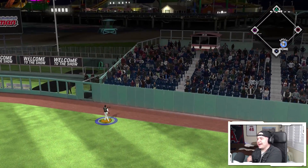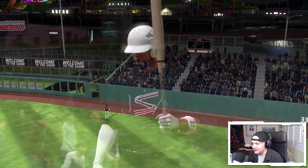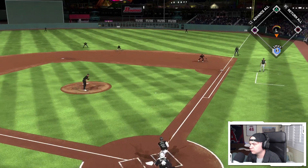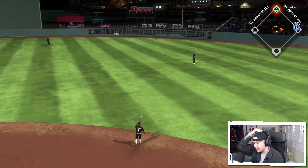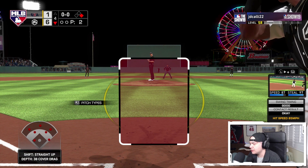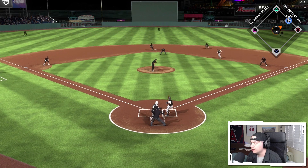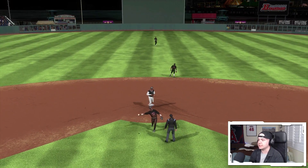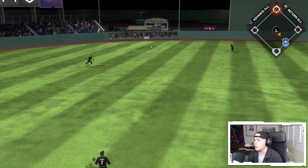I don't know why I gave him a curveball there — I should have gone back to the sinker. He was late on it, but I wanted to see if I could get that in the dirt. Roberto Alomar starting off the fourth inning with a knock — 87 speed on the bases. Should we try to steal first pitch? Yeah, why not — 97 speed. That was a horrible jump. Stealing doesn't matter in this game, whatever.